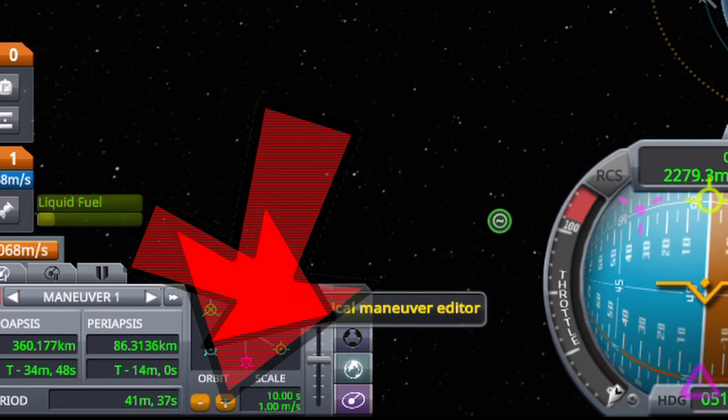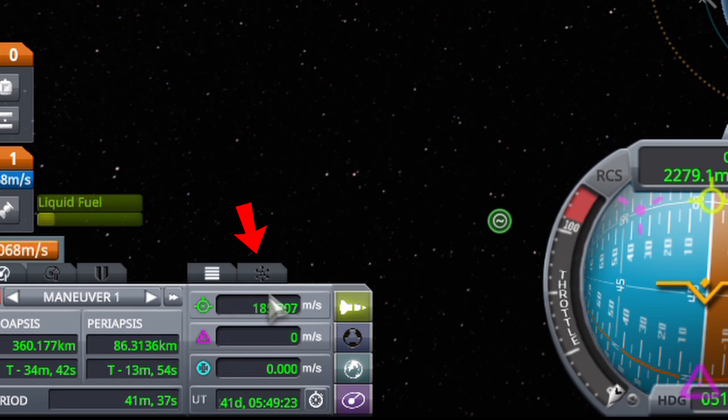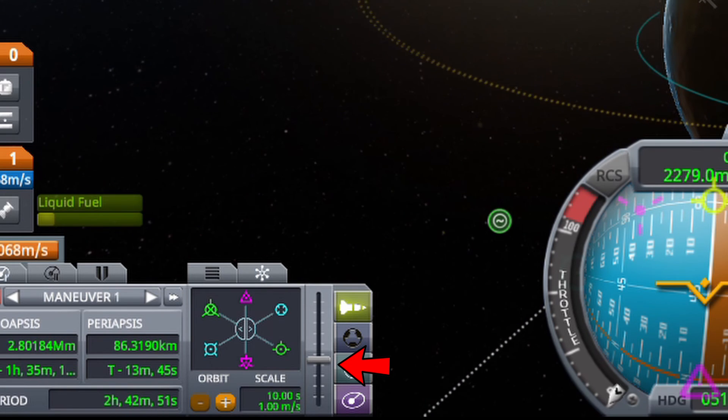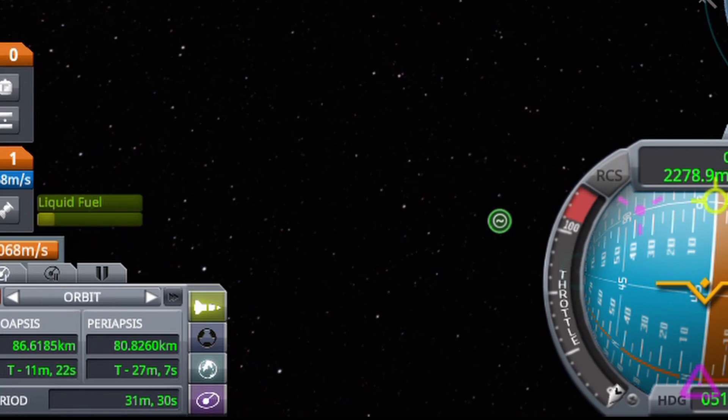Also, while you're editing Maneuver Nodes with Maneuver Mode open, a precise node editor will pop up at the bottom left-hand corner of your screen. It allows you to change the sensitivity of the Maneuver Node icon and is easier to access than the primary Maneuver Node because it will always be at the bottom left of your screen.